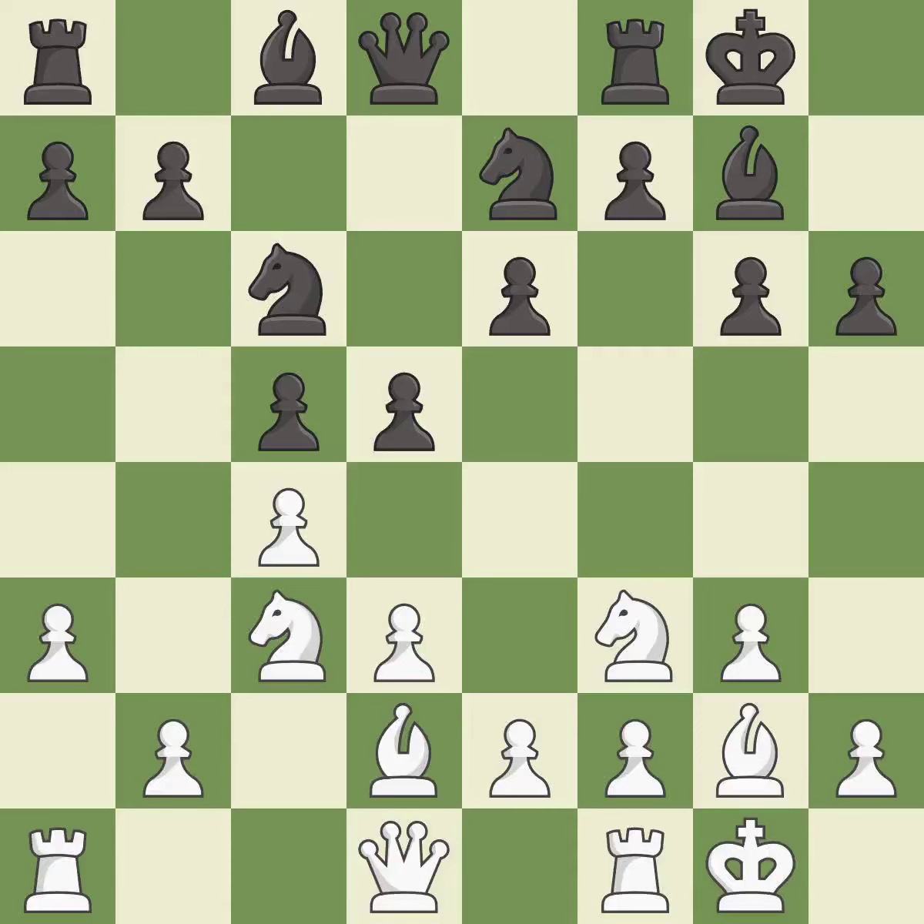Castling gets the king to a safer square, out of the center of the board, while also developing a rook. Castling to the same side of the board as the opponent avoids some of the attacking associated with opposite-side castling — it is best. This develops a rook off its starting square, getting it into the action — it is best.